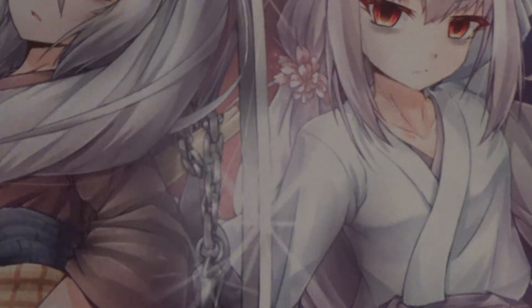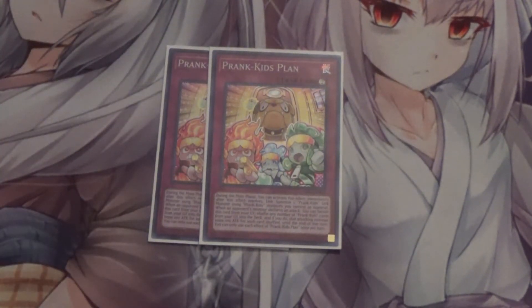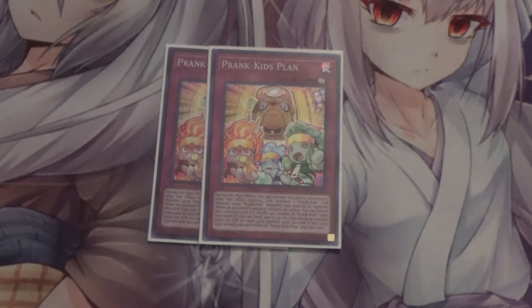Moving on to the traps, I run two Prank Kids Plan. A Plan essentially lets you link summon during your opponent's turn, but you mainly use it for the effect: banish this card to send any number of Prank Kids cards from your grave back to your deck, and whenever your opponent's monster declares an attack, your opponent loses 100 attack for each card shuffled back. There are situations where I'm returning 11 to 17 cards back to the deck, which can be pretty clutch.